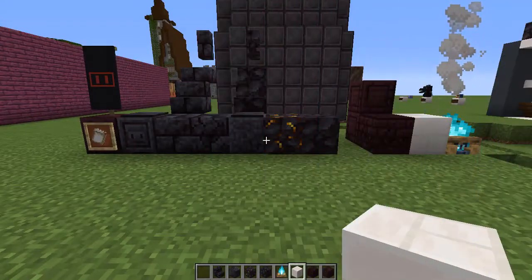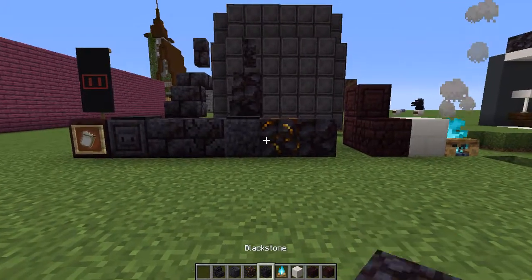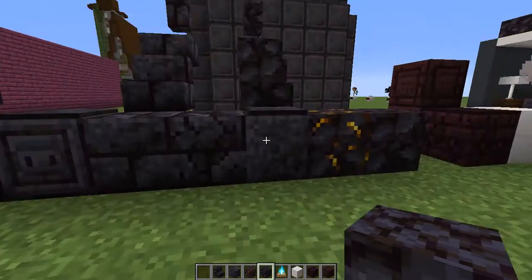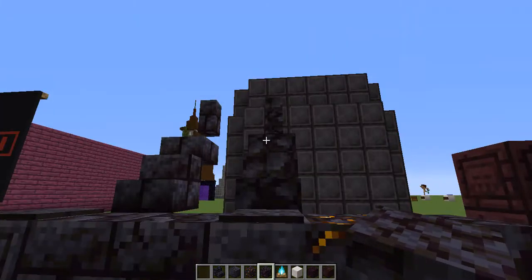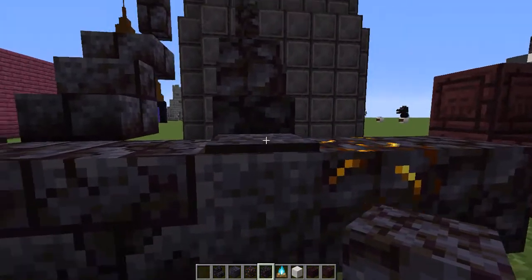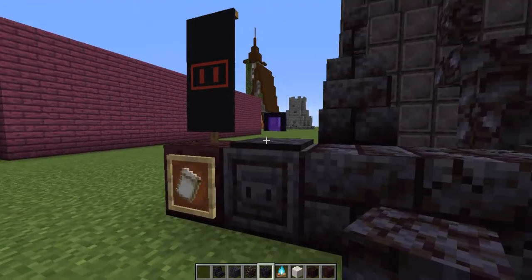This snapshot comes with a variety of new blocks, all of which you can see in front of me. The main thing added is something called blackstone, which all of these blocks are variants of: gilded blackstone, raw blackstone, polished blackstone, blackstone stairs and walls and slabs, polished blackstone pressure plates, blackstone bricks, and chiseled blackstone.